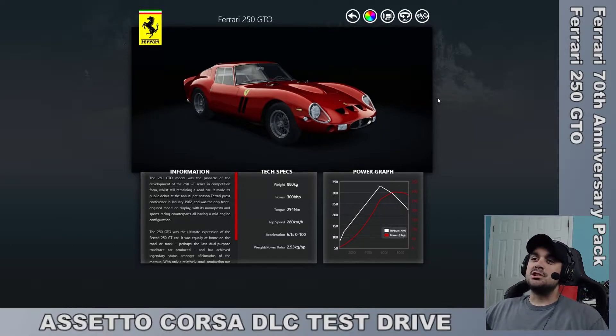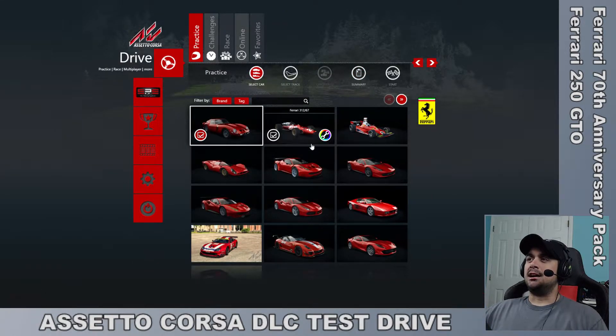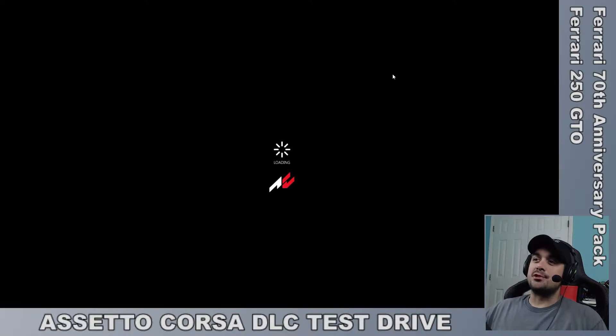I have taken it around just a little bit and it is an absolute joy to drive. So we're just going to take it out here and do a couple of laps. I'll tell you a little bit what I think about it, whether Assetto Corsa is getting better with their cars or staying the same. We're just going to head out and do a few laps on the 1967 model or version of Silverstone, because that was probably an era of track that this car would have actually driven on. Let's hop out on the track and see what this thing is all about.